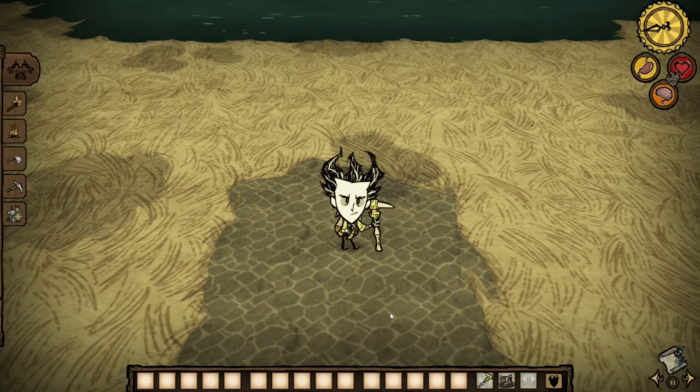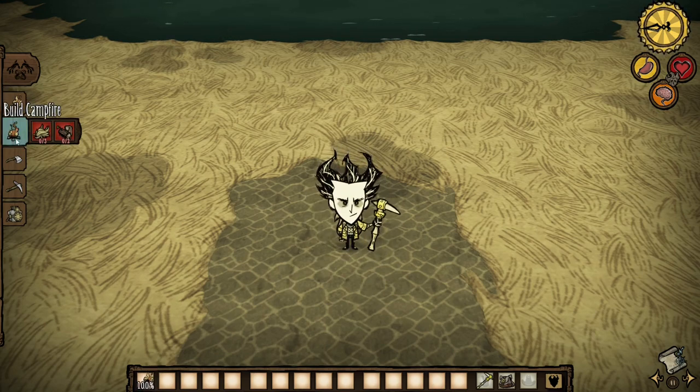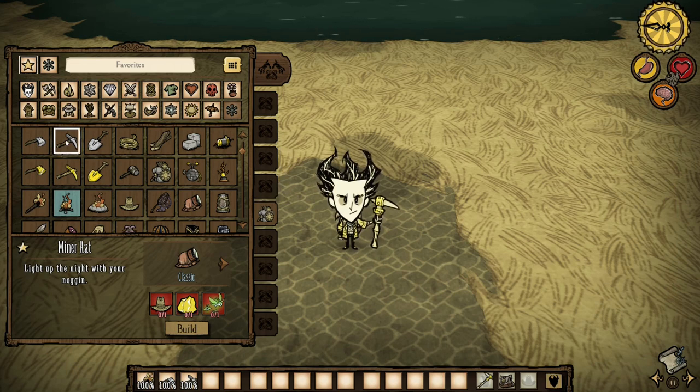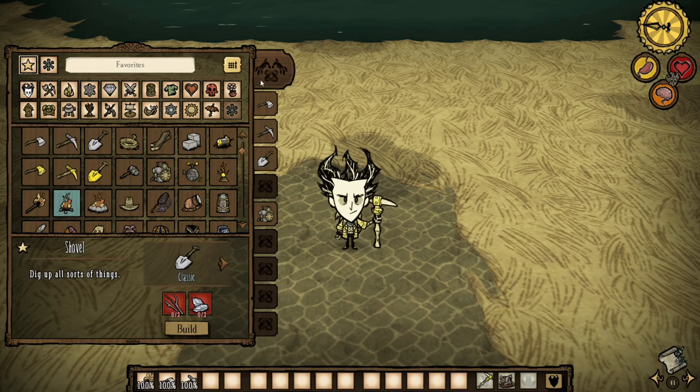The crafting menu has undergone a complete overhaul. On the sidebar we have something called pinned recipes, which can be used to quick craft items pinned to the list. You can change which items are pinned on the list by hovering over it and exiting it out, then you can select your item of choice and select the empty pin to pin it.